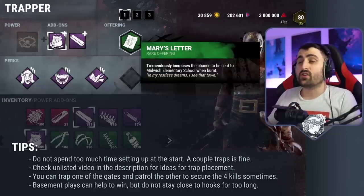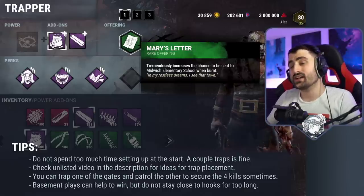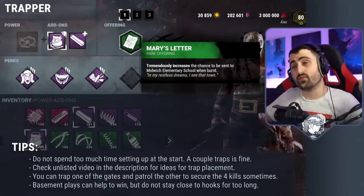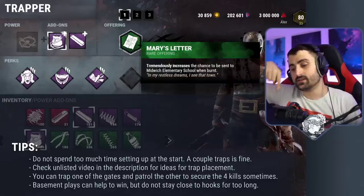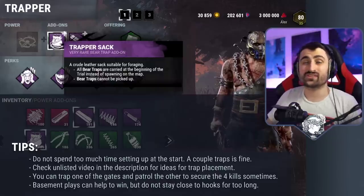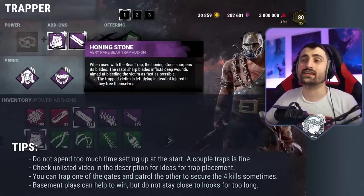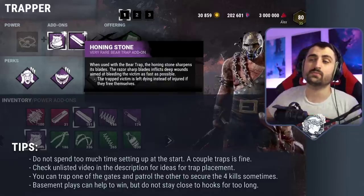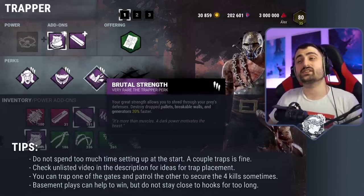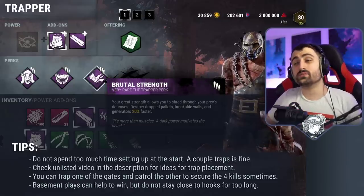We're going to begin with Trapper. I really recommend that you send yourself to Midwich if you can find an offering — it's a great way to make sure the exit gates are really close, and if you get three kills you're likely to get the fourth. It's a decent map for Trapper, and in the description you'll find a video with some really nasty trap placement ideas. You will be running the Trapper Sack so that you have traps on your arms at all times, and also the Honing Stone, so that if people step on your traps they cannot free themselves. Make sure that if someone steps on a trap, you give them a good hit — it helps with the Chaser Emblem.